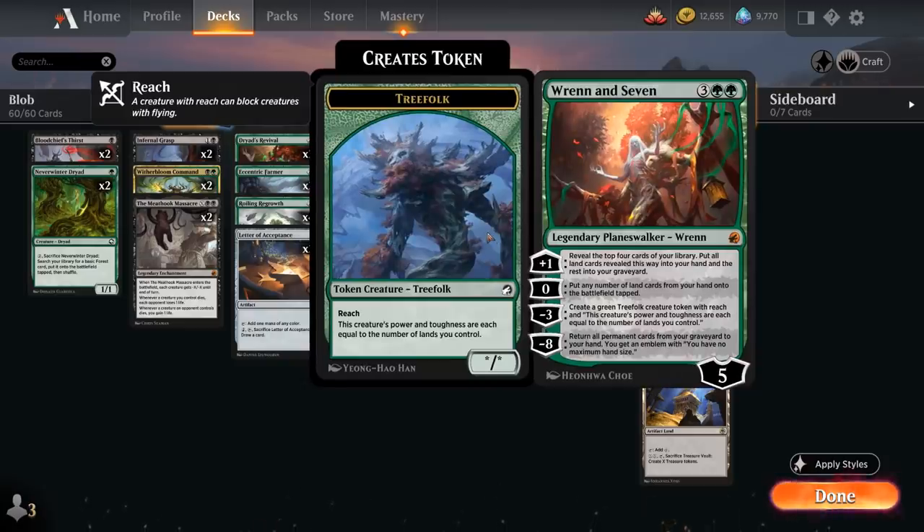At 5 mana, 3 copies of Ren and Seven — very powerful alongside Esika's Chariot. We can minus 3 right away to create a green treefolk creature token with reach whose power and toughness equal the number of lands we control. The plus 1 enables Consuming Blob by revealing the top 4 cards, putting lands into hand and the rest into our graveyard. The zero puts more lands into play, and the minus 8 returns all permanent cards from our graveyard to hand — with a very full graveyard in this deck — plus an emblem granting no maximum hand size.